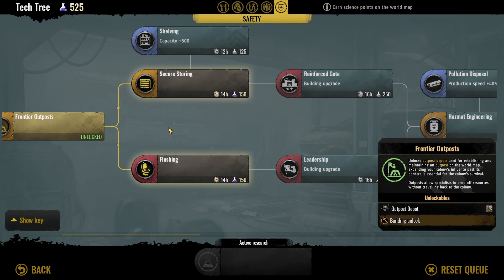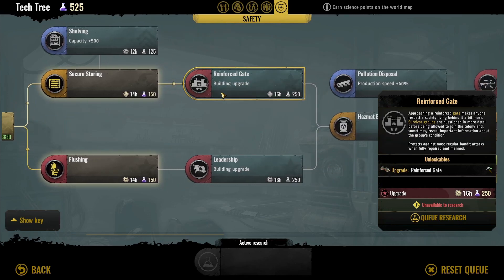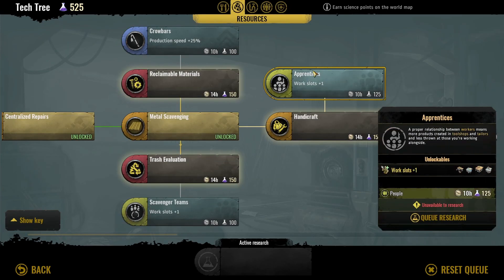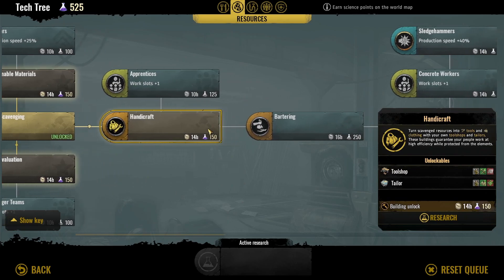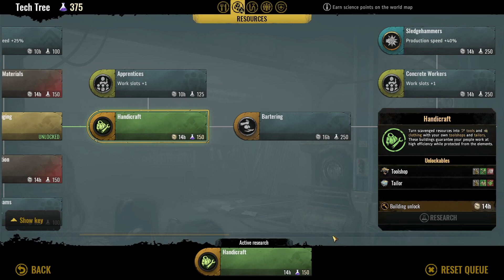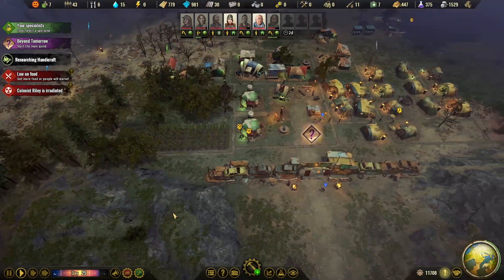I'm kind of in a quandary of what I want to do. I have hand crafting — I need to get that research so I can start crafting tools and coats for our colonists. That's what I think I'm going to pick up. Then I'll grab the Apprentice research to open up another work slot. That'll be coming up next.